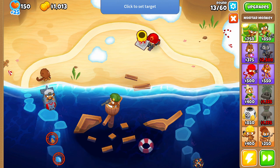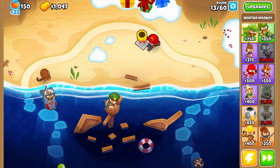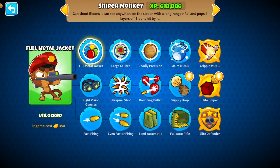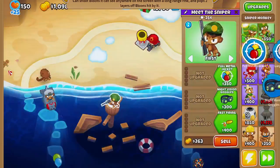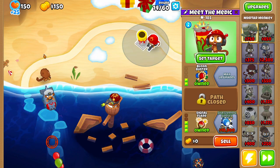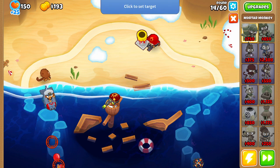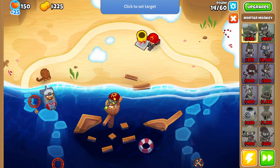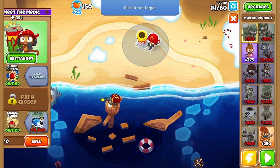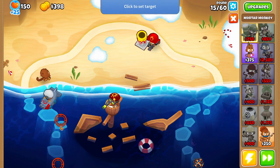So far our strat is going really nice. Liking all of our monkey paths. I'm going to start getting this guy towards Cripple MOABs - now he's going to just be more effective overall. I'm going to be honest, I really don't like the Mortar Monkey too much. I'm more of a mobile player. I have like 100 hours on PC.